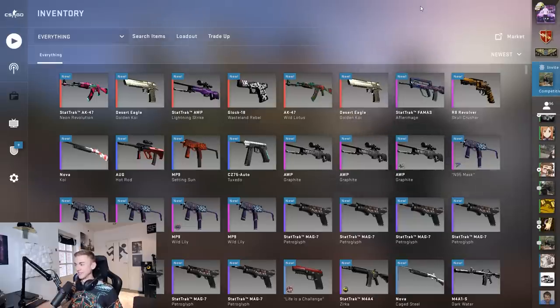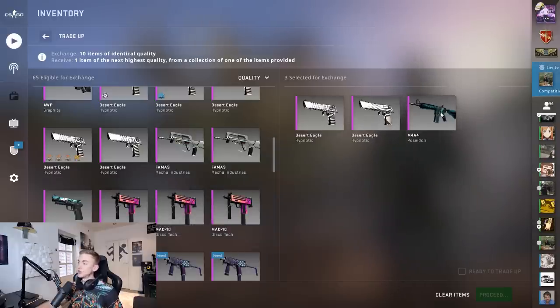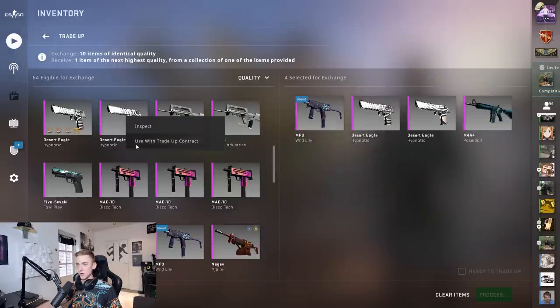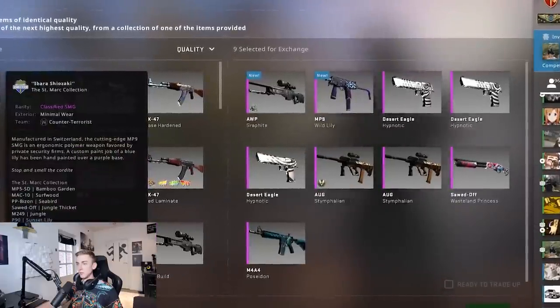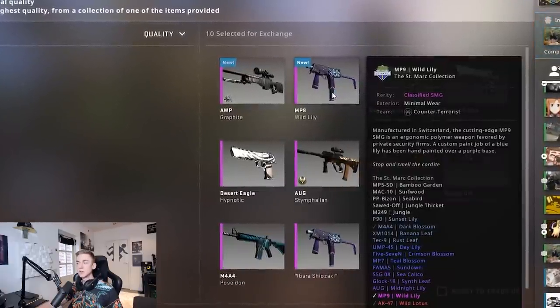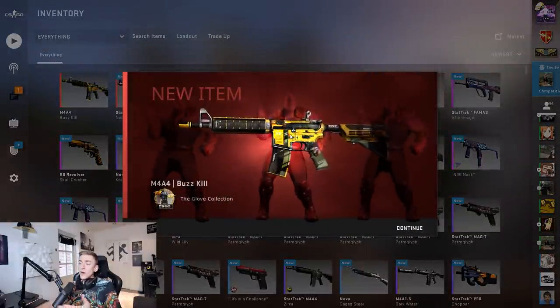We're going to put in a minimal wear Poseidon to the contract for a shot at the Medusa. The Poseidon, just like the knight, is incredibly expensive and rare. We'll also add a nice MP9 Wild Lily, another Desert Eagle Hypnotic, and an auto graphite. Finally: another minimal wear Wild Lily, 10% at Bravo, 5% Fire Serpent, 20% AK-47 Wild Lotus, 10% OR Medusa. Let's go - something decent, something big - and what is that? Absolutely terrible.